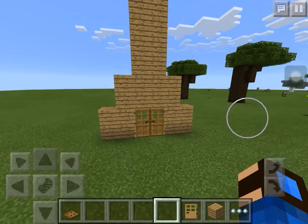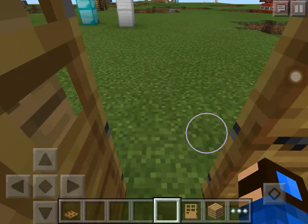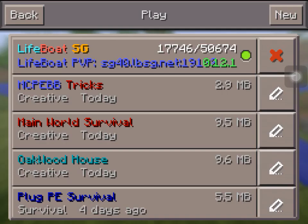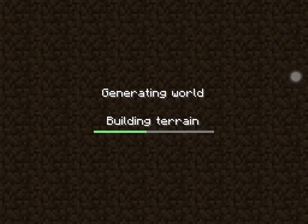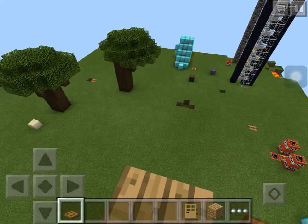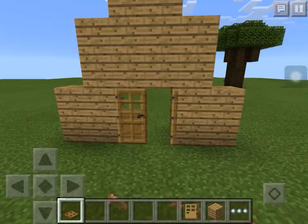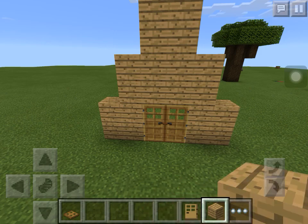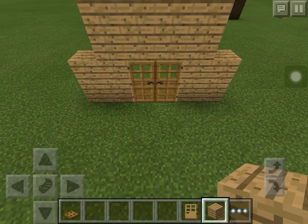So if you stand under the door and quit and click on the same rule again like this, you'll find yourself on the top point. For this trick, all you need to do is place some blocks, and the most important thing is you need to place a door.